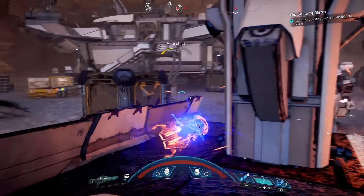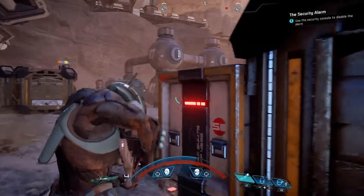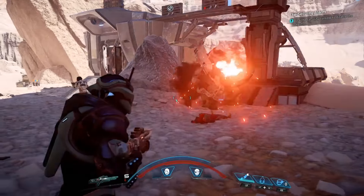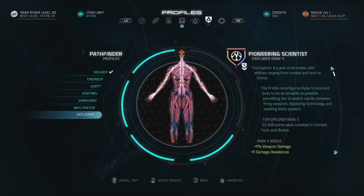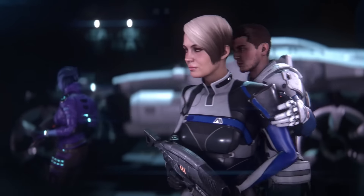And finally, Overload — another tech skill that's great for taking out enemy shields and synthetic enemies. By holding it before releasing, you can even chain it to multiple enemies. And this is just one of the hundreds of combinations of weapons and skills you can try in Andromeda. Stay tuned for future installments where we'll show you profiles, favorites which allow you immediate access to your sets of powers so you can change up on the fly, and squad skills and commands.